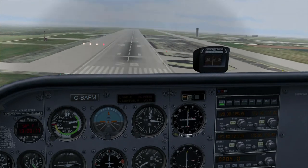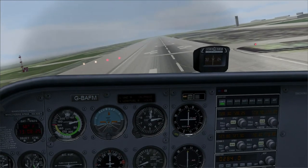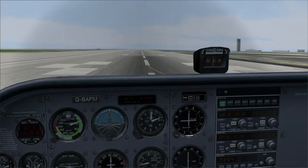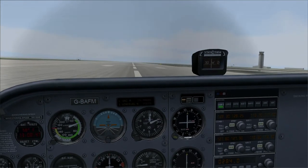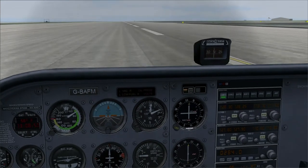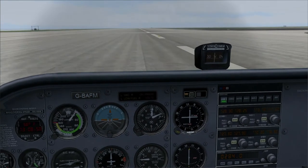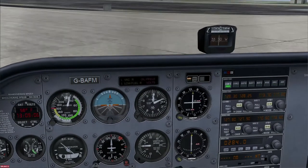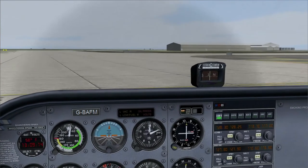Clear to land 28, Golf Foxtrot Mike. I'm feeding power in a bit as we come in to land, because I don't want to do an engine-off landing. There we go. It's a bit extravagant with the runway, but on a runway like this you can afford that. Put the flaps up to avoid ground effect, and vacate right. Let's not tip the plane over — let's get off the runway. We can report vacated runway 28 right.